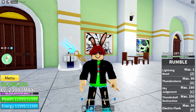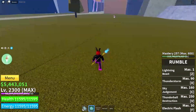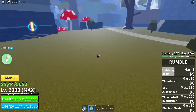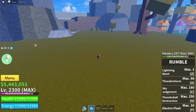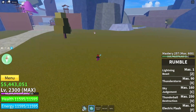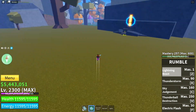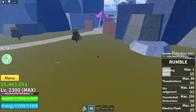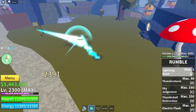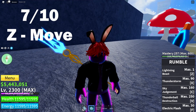Now that rumble is fully awakened, let's start the showcase. Let's start off with the Z ability of rumble. It has a pretty far range but it is kind of slow. It does around 2390, almost 2400 damage. I think that's pretty decent for a Z move — it's long ranged and has low cooldown. I will be rating this ability a 7 out of 10.